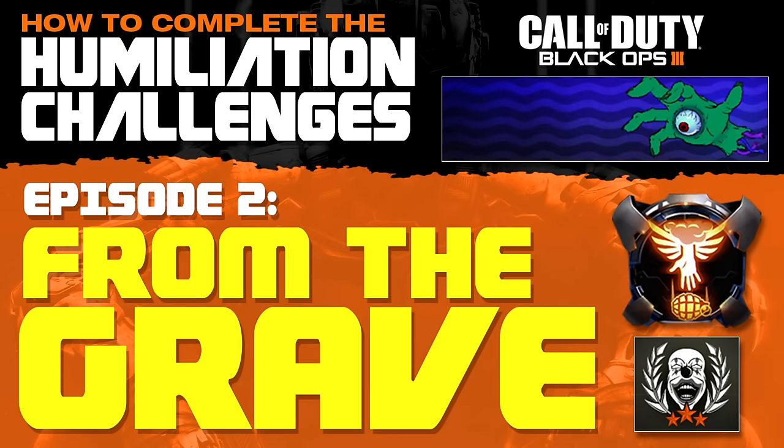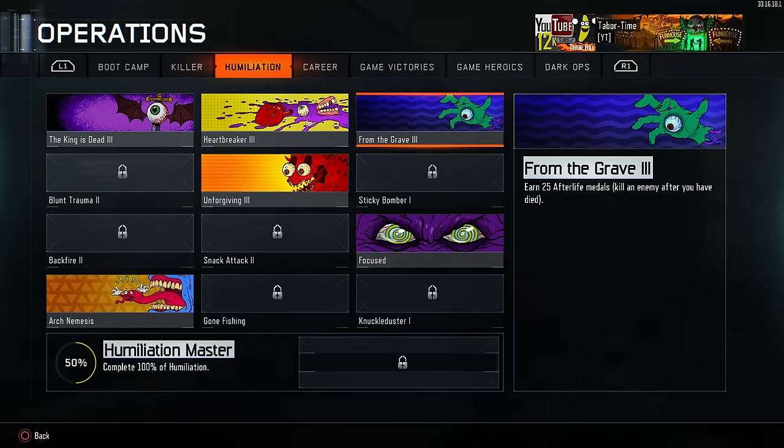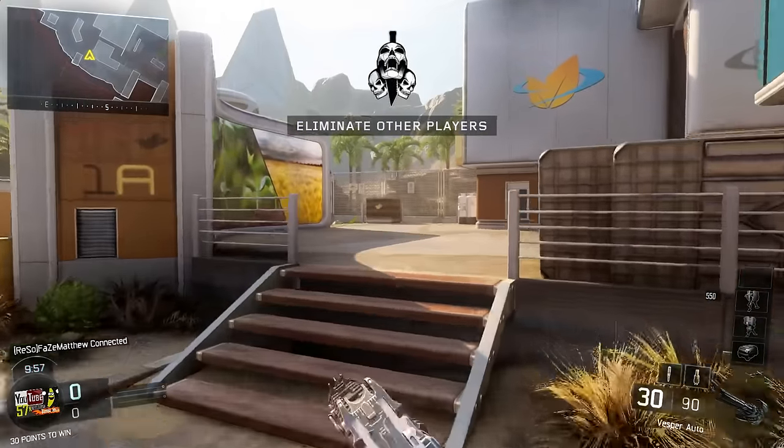Welcome to Episode 2 of my Black Ops 3 Humiliation Challenge Guide. In this episode, the From the Grave Challenge: get 25 Afterlife Medals, which is to kill an enemy after you've died. Even if you have this challenge complete already, you may still just learn a thing or two from this video.